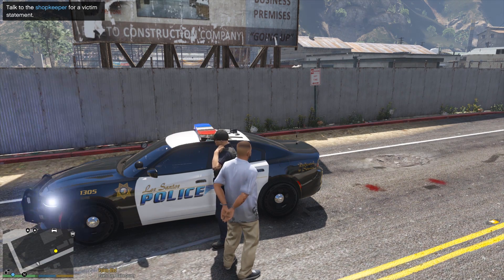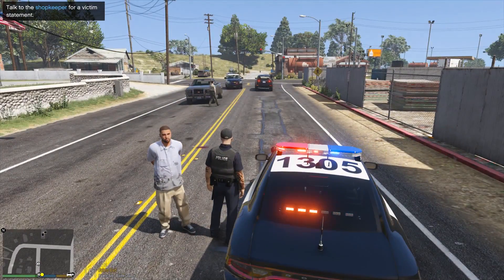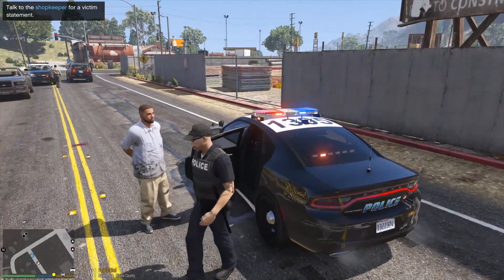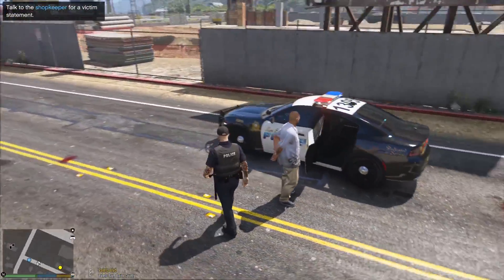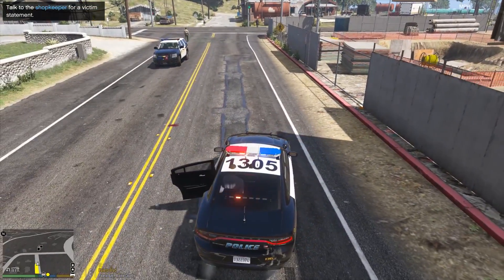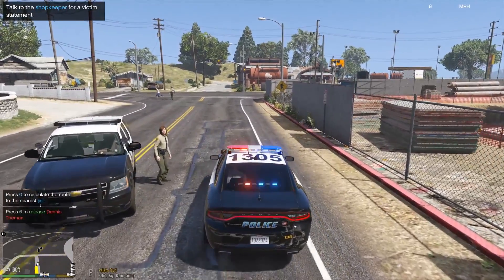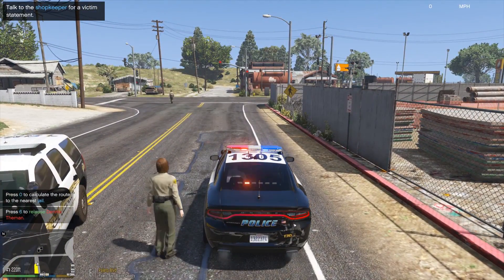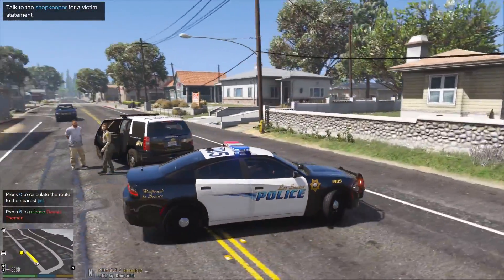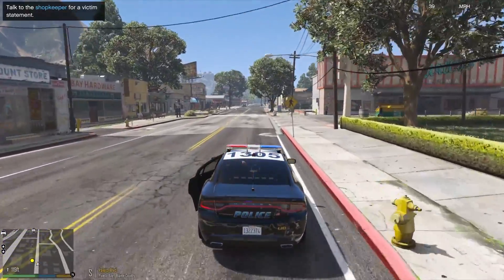Assistance required for a suspect placed under arrest. PT is on the way — actually looks like they're arriving on scene. I'm going to get in my car and get it off to the side of the road. I like how I open the door, he doesn't move, then I shut the door and he finally gets in and has to open the door himself. Alright, take this guy out of the car. Dispatch, we are code 4 on the store robbery.